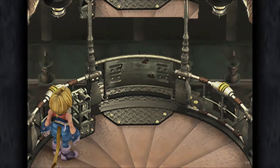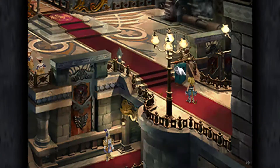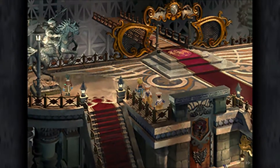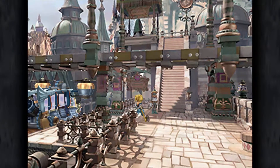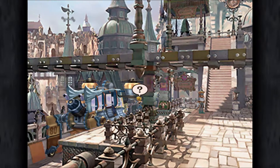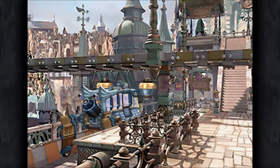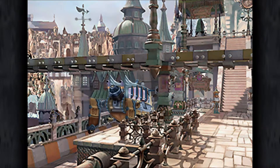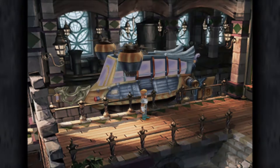So once you've got control of Zidane again, we're going to head back down to the mid-level and actually make our way out of the castle and into the town of Lindblum itself. I'm just going to slow things down since the analogue controls are going to be really annoying at times when you're trying to move around. We'll start by going to the theatre district, which is what we're told to do in the Thomas' Guide, though it actually makes no difference whatsoever whether you cover the theatre district or the business district first - inevitably we have to go to both anyway.